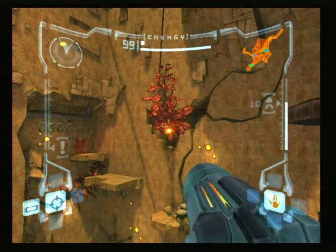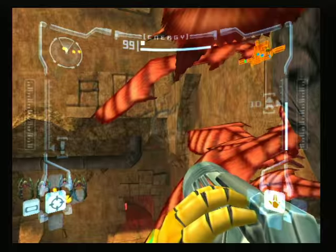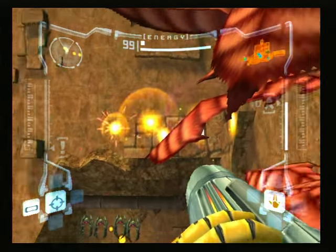First, you'll want to jump to this branch. Just jump to it — the collision is a lot more forgiving than it looks. Just jump to it and you'll make it. Then you'll want to jump to this ledge over here. Jump to it, it's really easy.